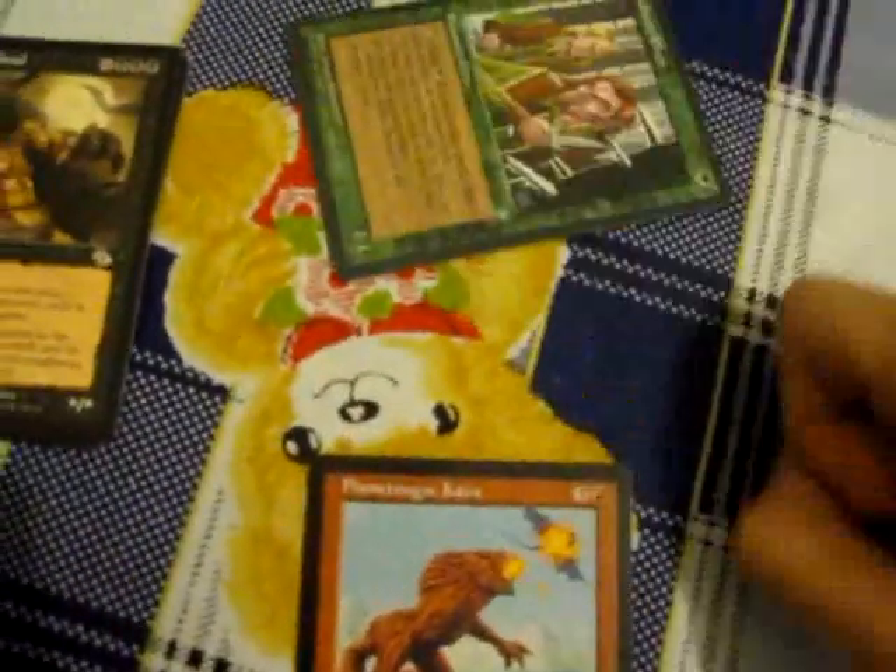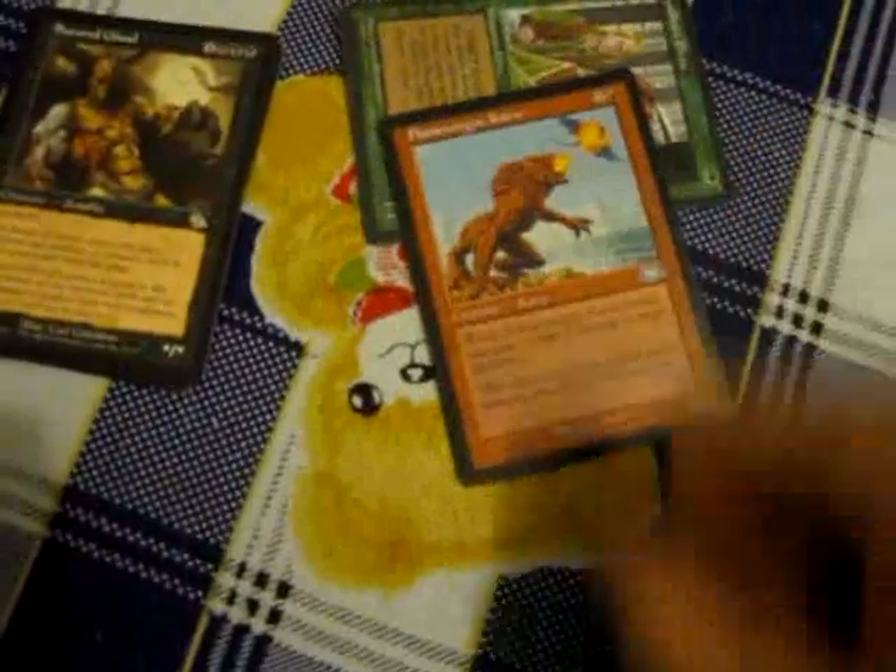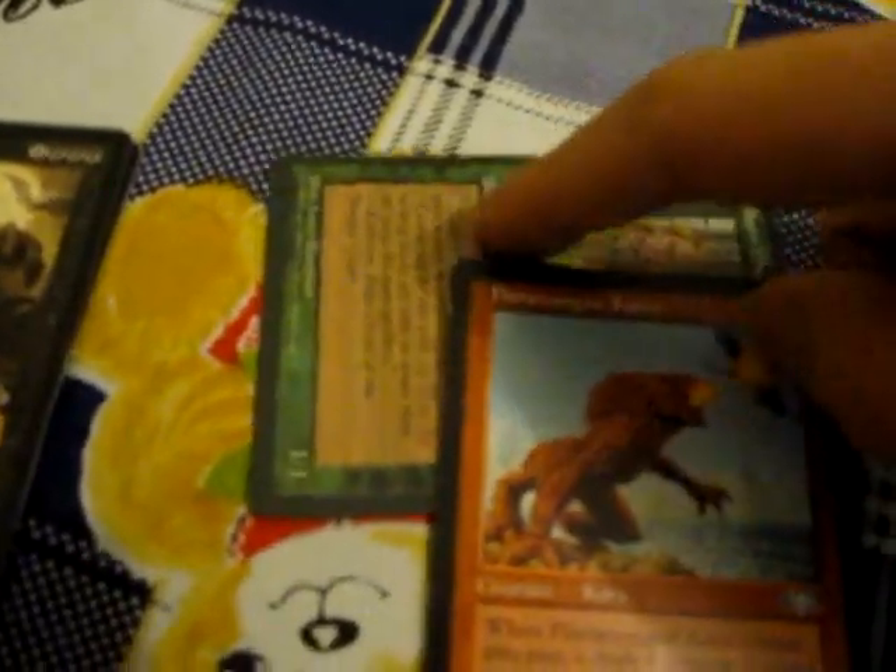If an opponent plays a creature and they attack, blocking is just defending. Every player starts out with 20 life and 7 cards. To protect your life, you can choose to block the other creature. You see these little numbers at the bottom — 4/2 means 4 power, so it deals 4 damage, and 2 toughness means it has 2 hit points. This one's a 1/1 — 1 power and 1 toughness. If he attacks with this guy and I block with this guy, this one deals 4 damage to the 1/1 and he only has 1 hit point, so he dies. The 1/1 deals 1 damage to the 4/2 which has 2 hit points, so the 4/2 doesn't die. The 1/1 goes to the graveyard, whereas the 4/2 stays alive.